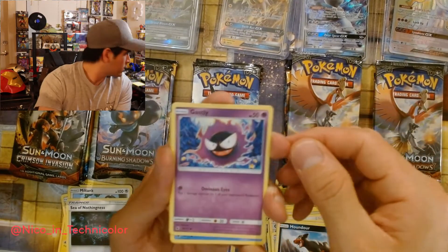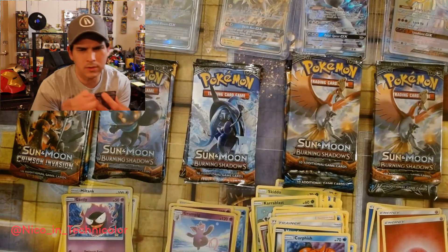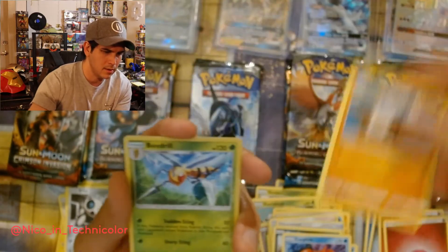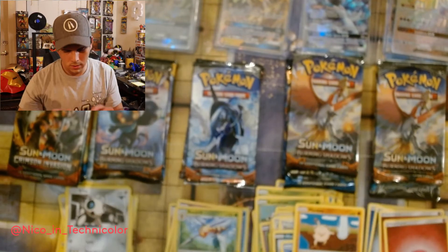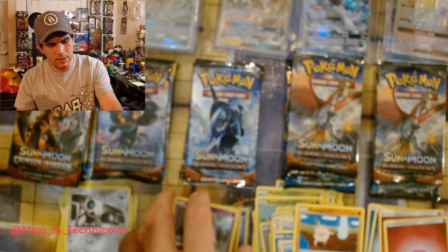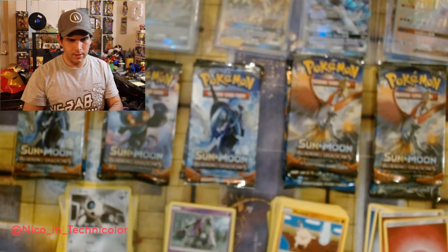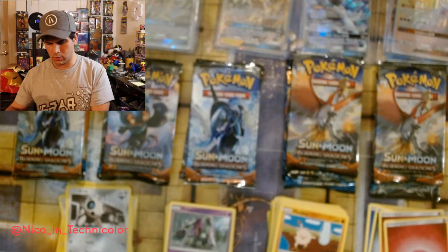Gastly — that's pretty, that's nice, I'm gonna keep that one. Arcanine. Two of them — that's pretty, devious behind them. Mankey, Beedrill reverse, and Oranguru. That's pretty cool — he's one of the chase cards in all the newer sets now, like gold cards and stuff. And Crimson Invasion again. So far they're all pretty much just normal packs.